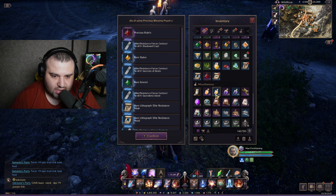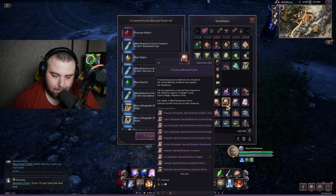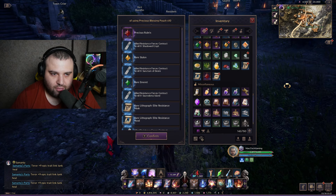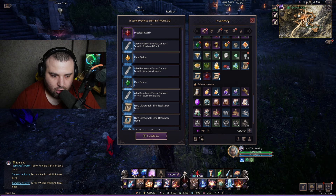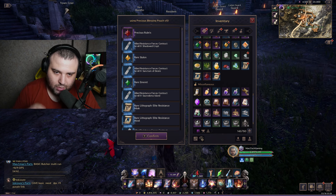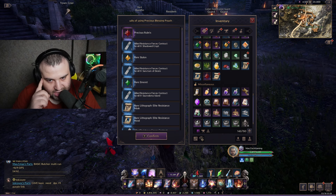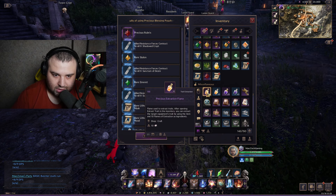These pouches will help you a lot — you can gain a minimum of 10 pouches per week, and if you play well you can get around 20. For 20 pouches that gives you 40 contracts from bags, plus 26 from merchants, meaning you can get around 66 contracts in a week playing normally, not hardcore.